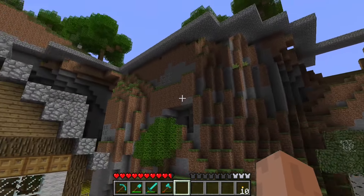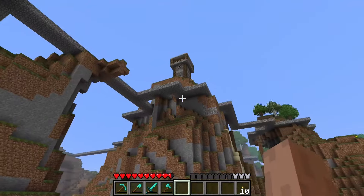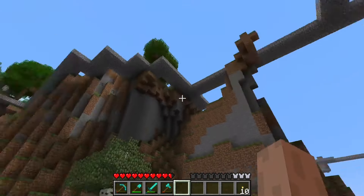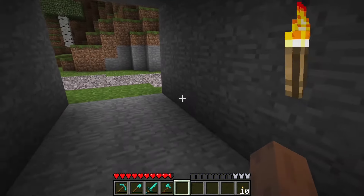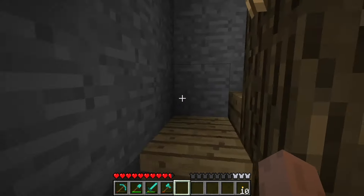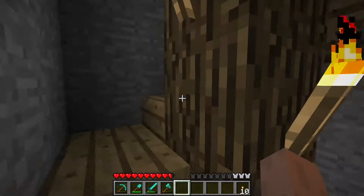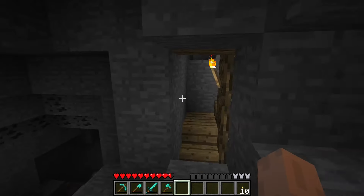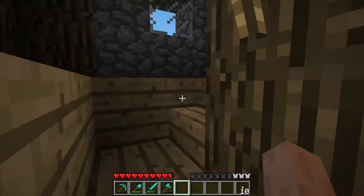You probably noticed all these cobblestone paths around. That was the beginning of the top level of the town that we're going to be trying to build. To get up there you have to go through this little area here - I haven't put gravel there yet, that's a little job for later. But if we come up the stairs, I plan to break into the staircase from the path on one of the sides. I haven't quite done that yet.